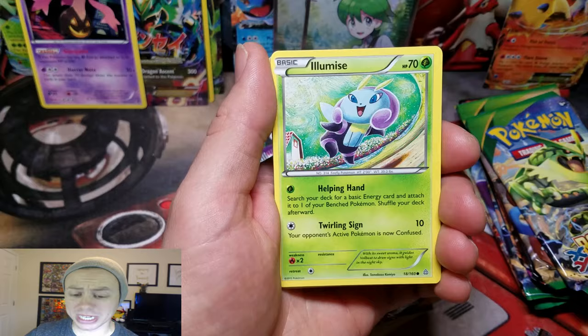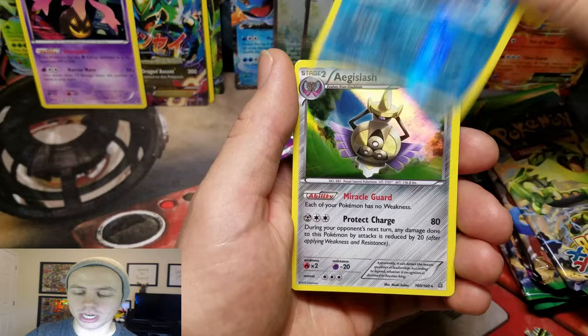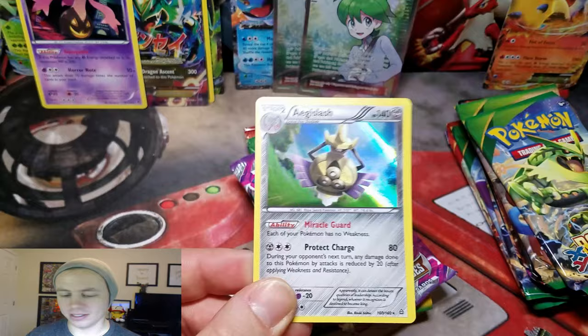Moving on. Feebas, Illumise, Slugma, Hippopotas, Nidoran, Double Aid Scorched Earth, Mr. Mime, Walrein — that's a Reverse Holo Rare — and an Aegislash Holo Rare. Nice. So a double Holo Rare pack coming from Primal Clash.